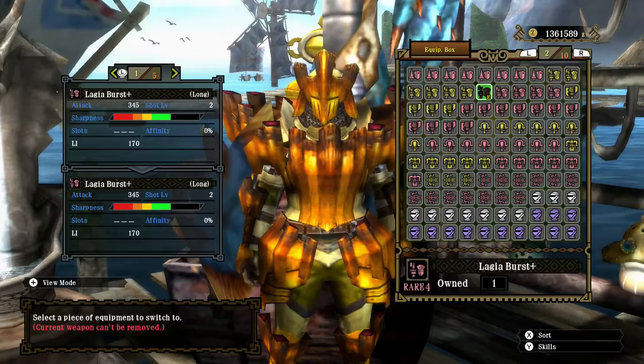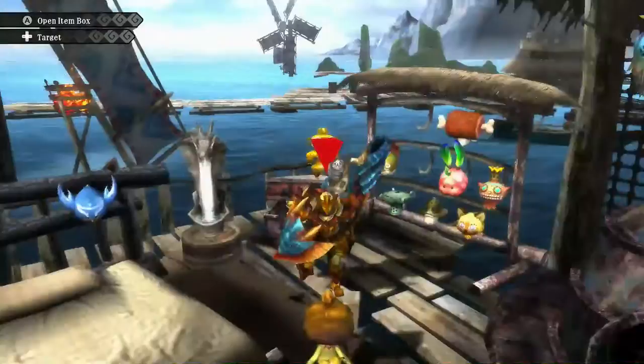Hello there, the Fabled Alpuna here, ready to hunt another Great Jaggi in the Leader of the Ice Pack quest with a gun lance weapon class, and we will be forging a new weapon for this particular hunt.